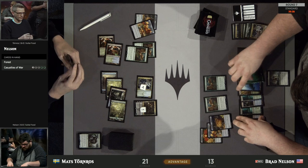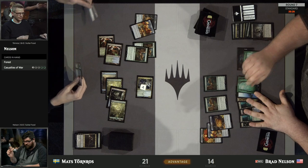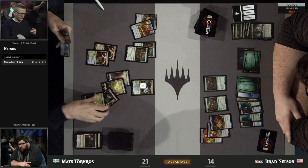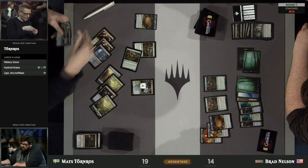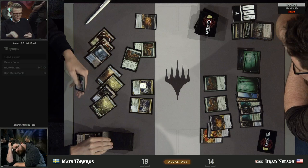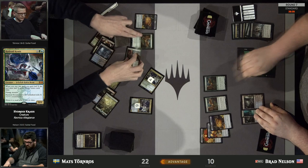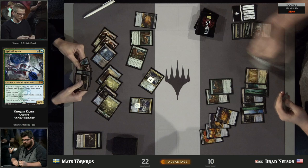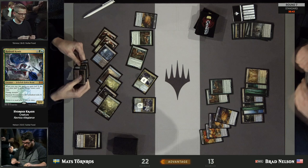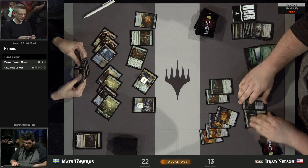Brad has Noxious Grasp to get rid of Vraska. He's playing it very patiently here — he must have another threat. He does have a second copy of Casualties of War, perhaps daring Mats to play another Planeswalker. And here is Krasis number four — for six this time. So insane. The numbers have been two, three, four, and six. That's three cards and three life — and now he has 10 power in the air worth of Krasis. Given that there are two giant Krases on the battlefield, Brad probably has to fire off those Casualties unless he found something else.